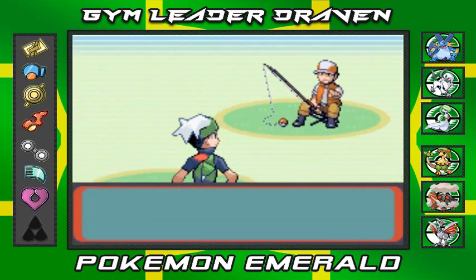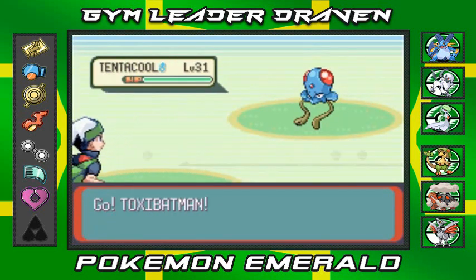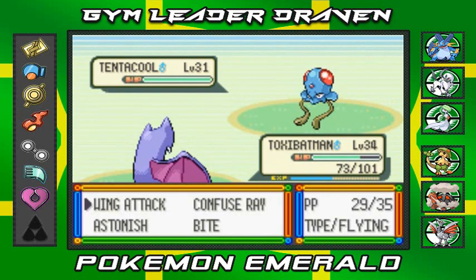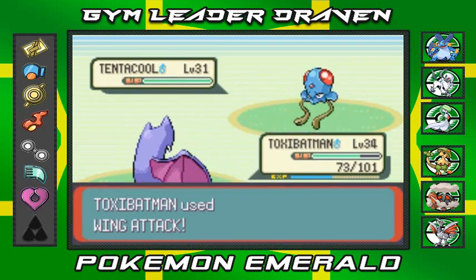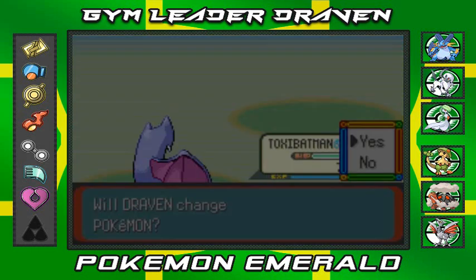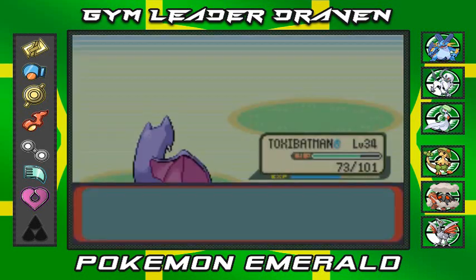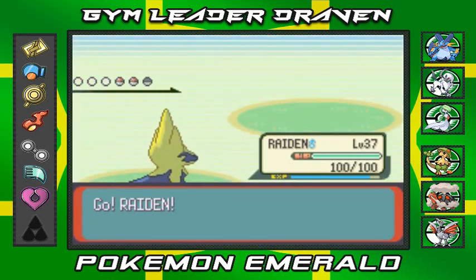Fisherman Wayne wants to battle and he's coming out with his Tentacool — not so cool because I got Toxic Batman. Wing attack does the trick with a lot of experience points. He's going to come out with a Wailmer, so let's go straight to Raiden.